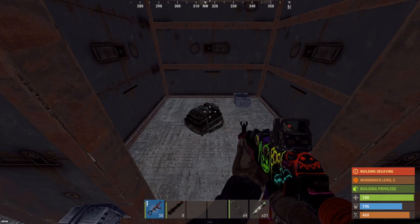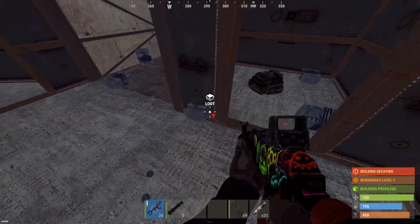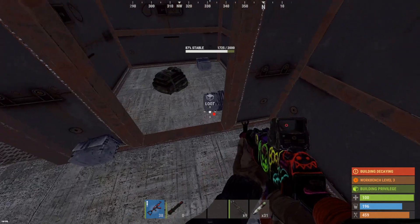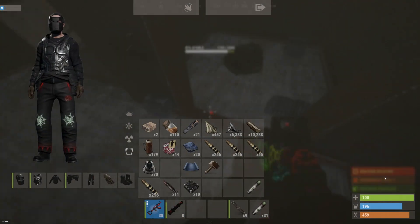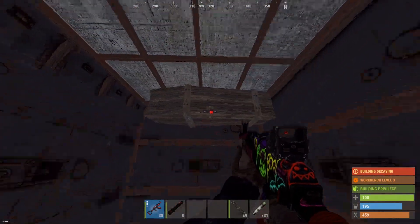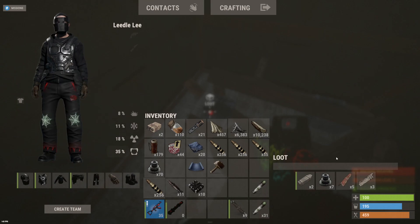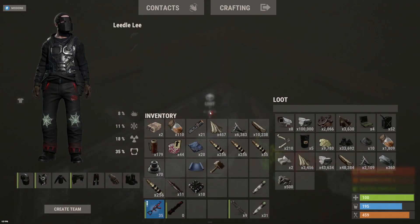Let's see what we can come up with for the first raid. It's not looking good — all those boxes were empty. Over here. 5 C4, 10 rockets — a little bit less than breaking even. Hopefully he's got sulfur in TC. Let's go ahead and check. 10K sulfur.